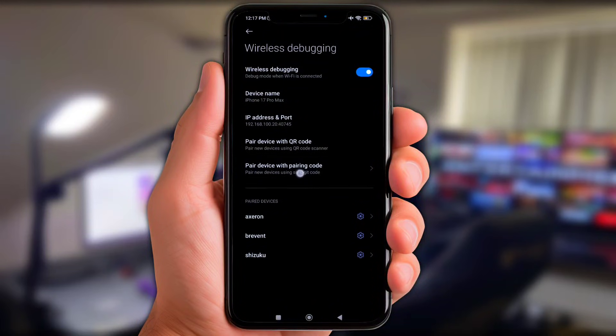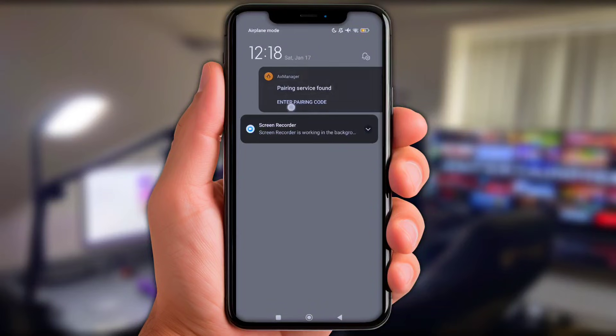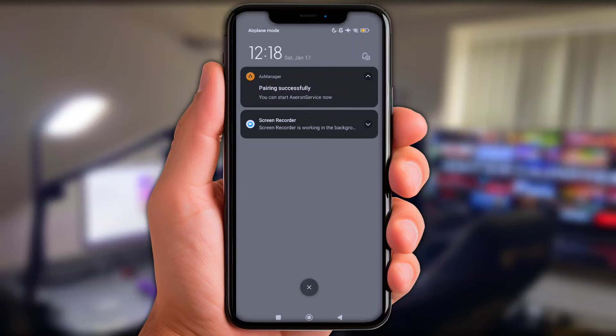Click on 'Pair device with a code.' Put in the code that's shown via the notification bar — slide down the notification bar and click 'Enter pairing code.' Enter the code there and click the logo to input it. Once it's done, go back into AXE Manager.